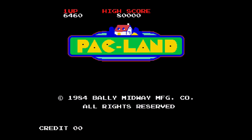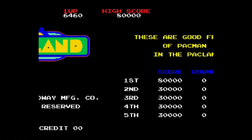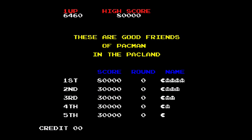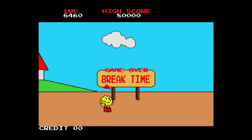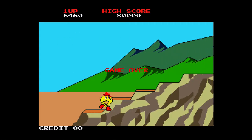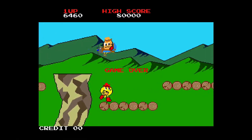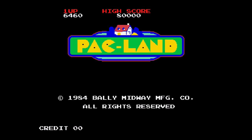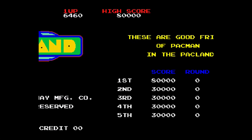This is Pac-Land. It's kind of bizarre — you just run left and right and then jump on things. It's like Pac-Man escaped from the maze and decided to go for a walk in lockdown. That's what it is. It's about walking along — you can see him running in the background. He's gone for a walk and the ghosts are clearly trying to police him and offer him fines. So that's what's happening with Pac-Land. It's a bit of a bizarre game.